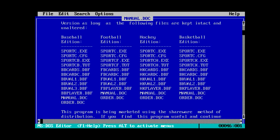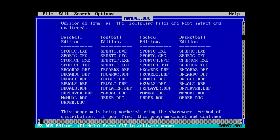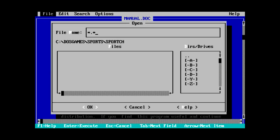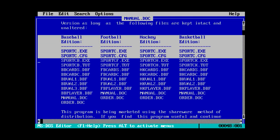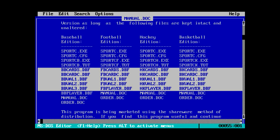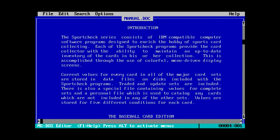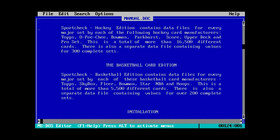There are actually multiple versions here based on different particular sporting events. It seems that we have the hockey edition based on the fact that the files start with either BB, BK, FB, or HK — and the ones we have start with HK. So we have the hockey version. The Sport Check series consists of IBM-compatible software programs designed to enrich the hobby of sports card collecting. Each program provides the collector with the ability to maintain an up-to-date inventory through colorful menu-driven display screens. Basically it's just a thing for keeping track of cards.